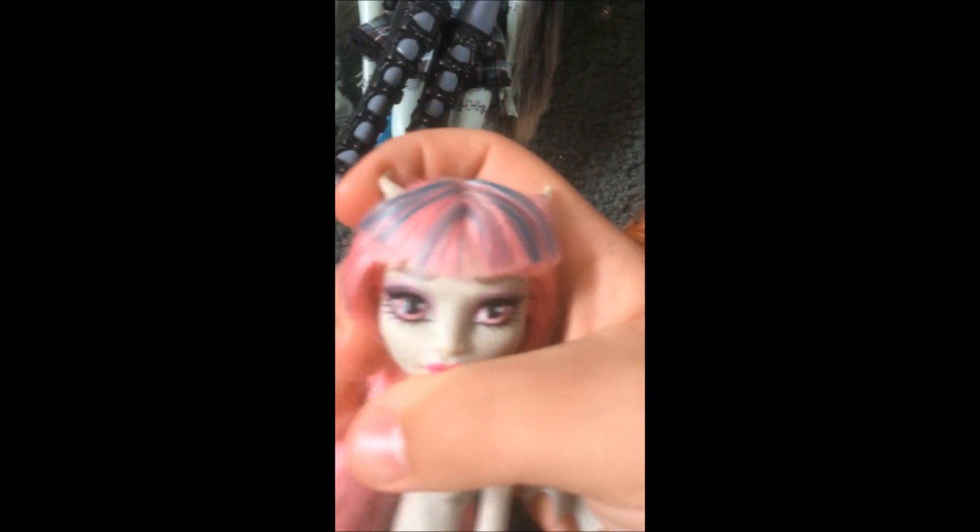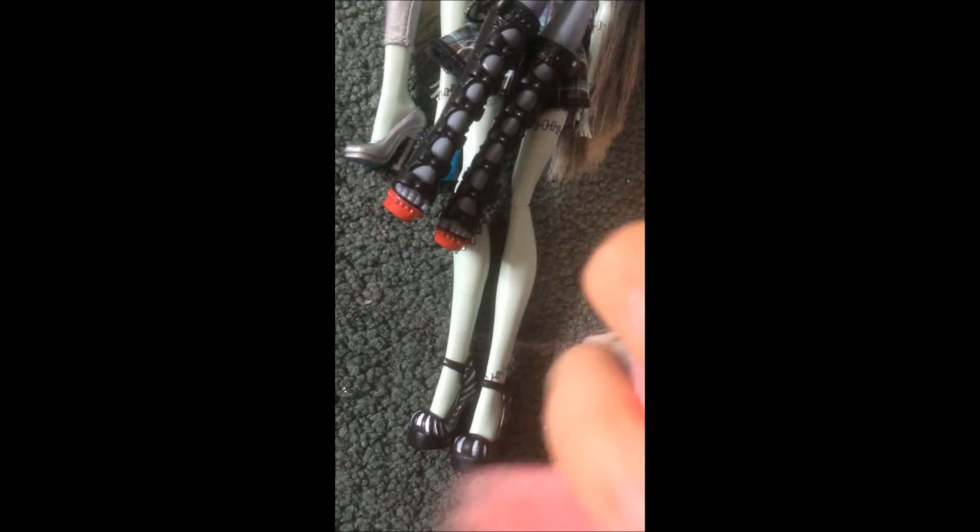Who else is wearing clothes that I got? Oh yeah — I got Deuce's belt and his chain thing in there. I got an earring off of the Toralei I'm getting rid of. I put Abby's shoes on this Katrine because they're scarce. I did get Rochelle's original earrings, and I forget what else I got for her — maybe a bracelet.